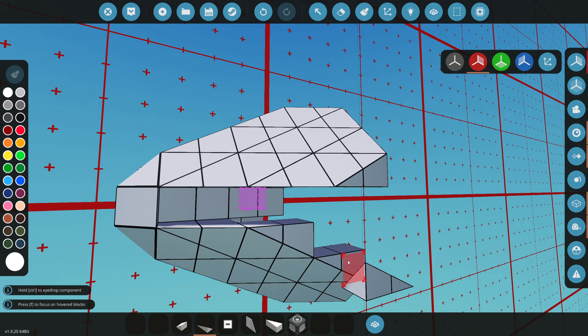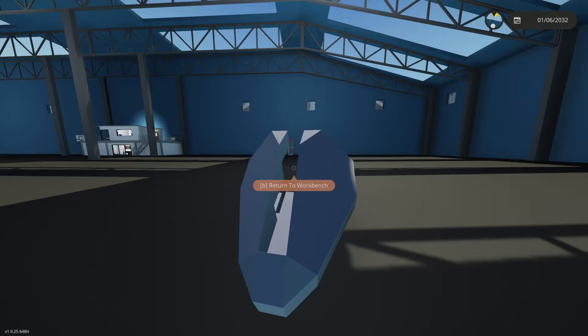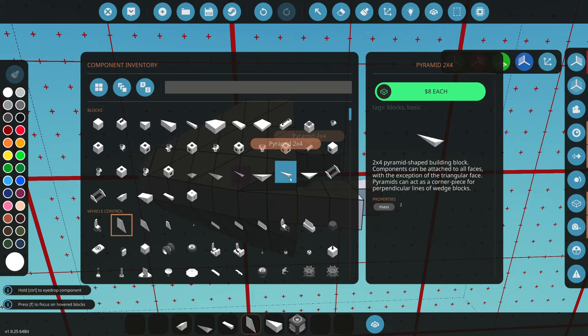We got it down to one block where we can officially curve it. We can grab a one-by-two and start placing it on this side. You definitely do not want only one flat part of the plane here. Let's spawn this in and check it out - okay, it's not looking amazing but it's not too bad. We're going to grab a one-by-four wedge and just drag it like this.